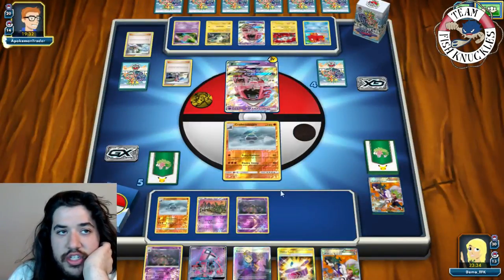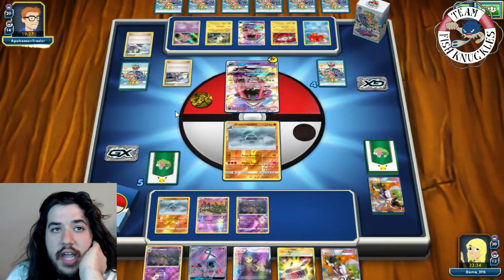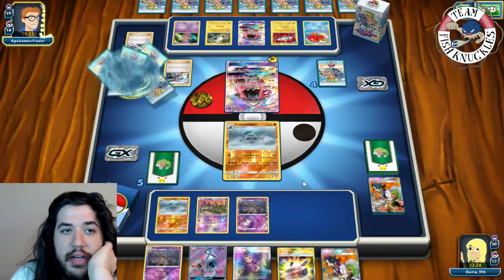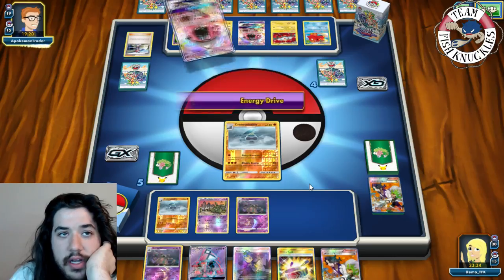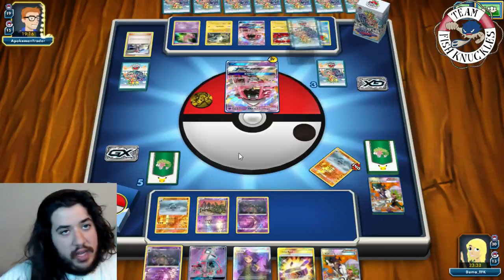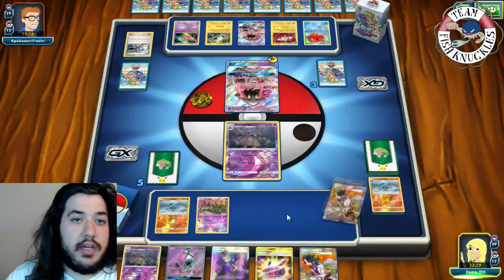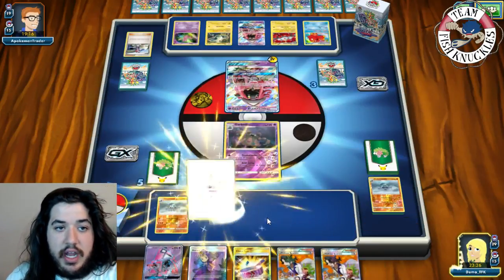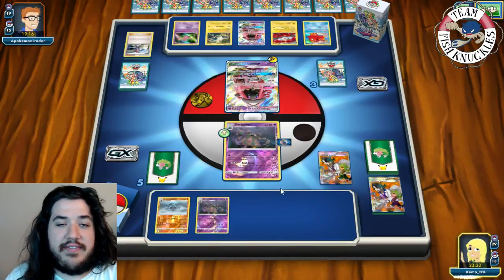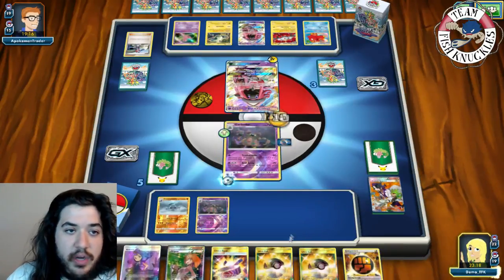We see a Skyla going to search his deck. There's a Guzma - looks like he's switching somebody out. Instead he just goes Energy Drive for the knockout, doing 140 and going down to three. We send up Garbodor - we need to find a Rainbow Energy. Put Choice Band on the active, go for N, dig and try to find a Rainbow Energy - and we find one! Ultra Ball time.